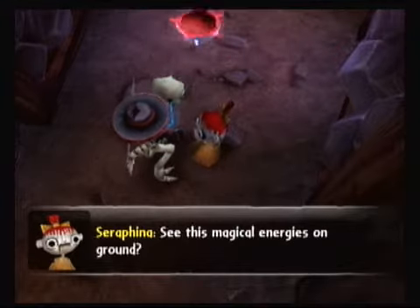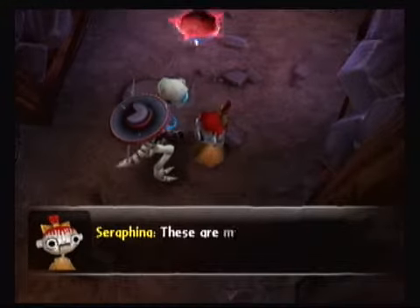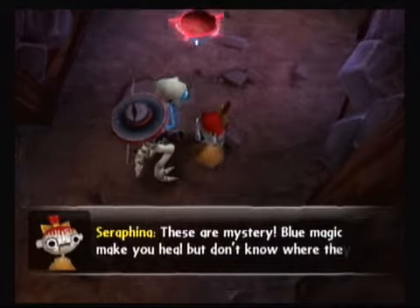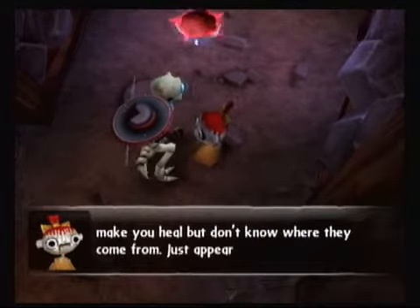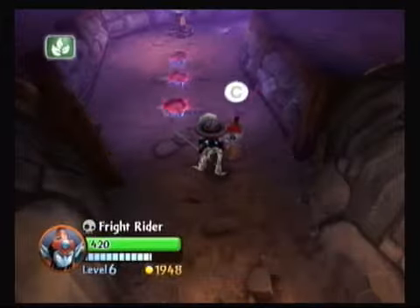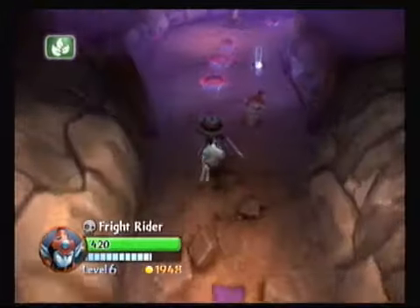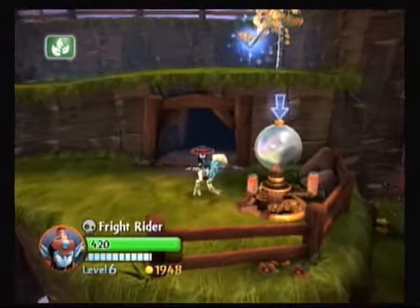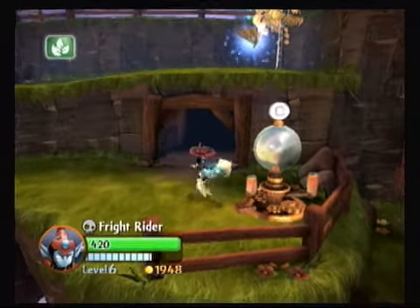See this magical energy on the ground? Some are bad and some are good. These are a mystery - blue magic makes you heal, but we don't know where they come from, they just appear one day. Okay, so I think the easy way to do this one is fairly obvious - we're just going to switch. If it lets us. There we go.